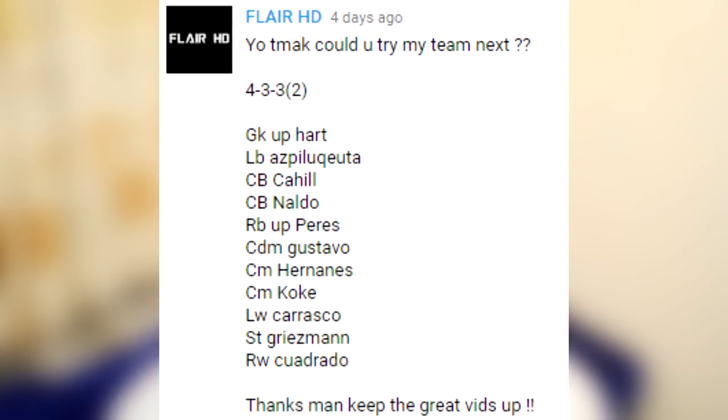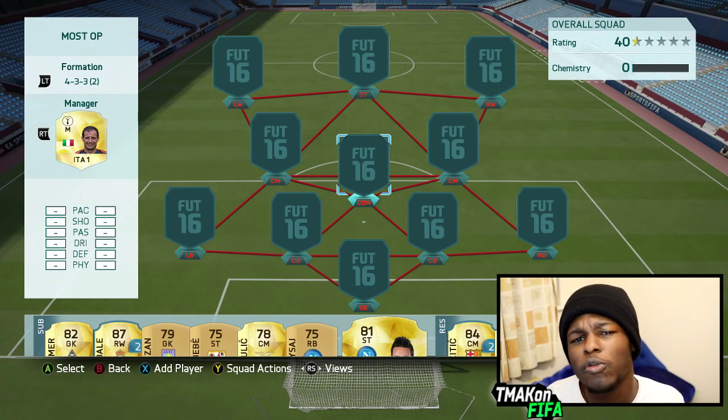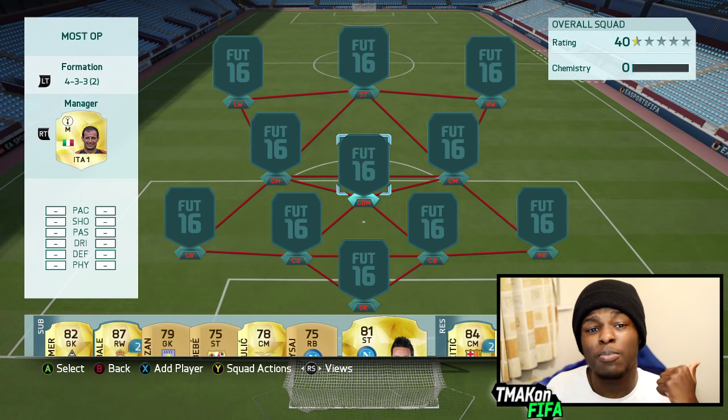Today the man with the plan is Flare HD. He's the dude who suggested the squad I'm going to be using down in the comment section. With some of the players I didn't go for the upgraded version, but you're going to see once I've built the team. He chose to go with the 4-3-3-2 variant formation. Last episode we went with another variation of the same formation so hopefully this will do us well once again.